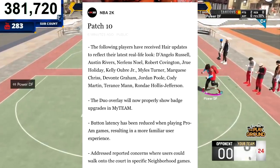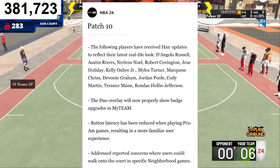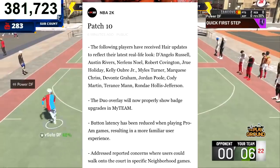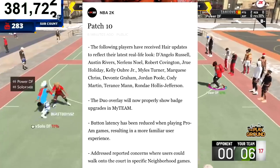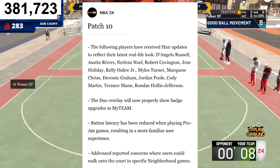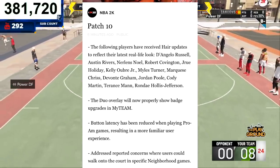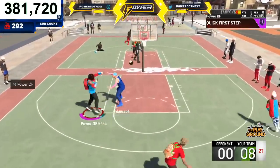This is a big one for everybody that plays park. They addressed reported concerns where users could walk onto the court in specific neighborhood games. There have been a lot of instances — like during wager games — where 10 to 15 people would be on the court at once just messing things up. According to the patch notes, they've fixed that, though we'll have to check for ourselves.